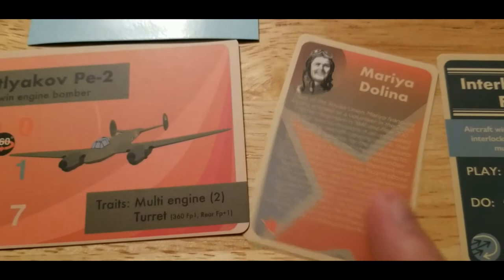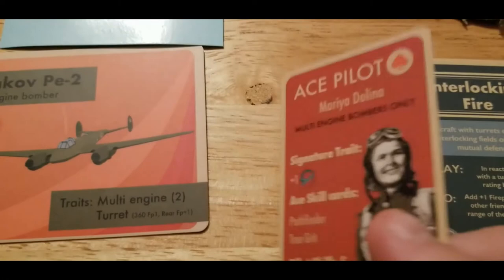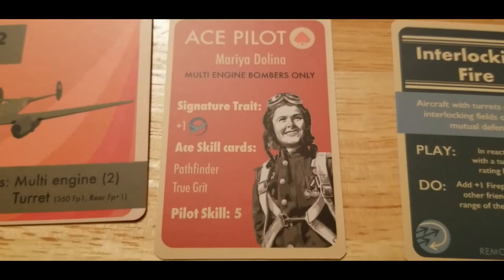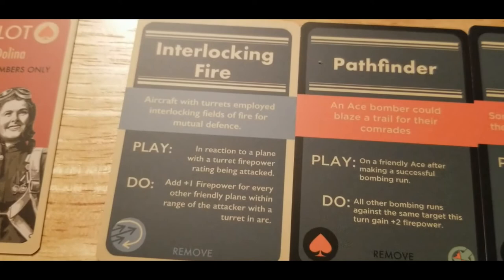Moving on — Maria Dolina herself comes in at 70 points, with a really interesting backstory. She's so far the cheapest named ace we've actually seen. She's restricted to multi-engine bombers only. She adds maneuverability, pathfinder, and true grit, and then she has a doctrine card as well.